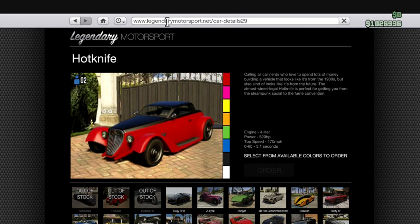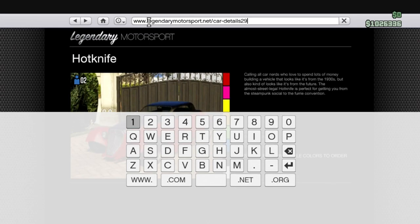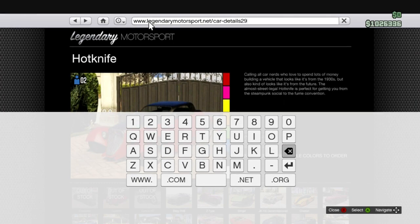29 is the Hot Knife, so that's just the one I did. And then you're going to go back to the Home button, hover over to the Address Bar again, press B and A, and then you're going to type in Purchase Car.